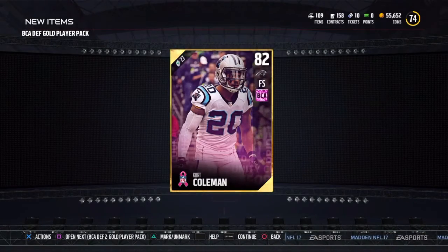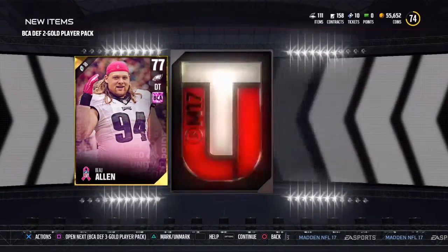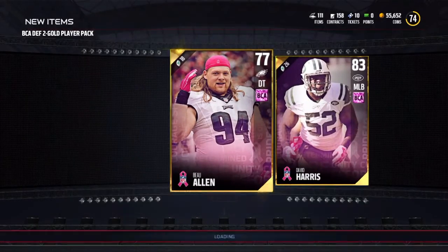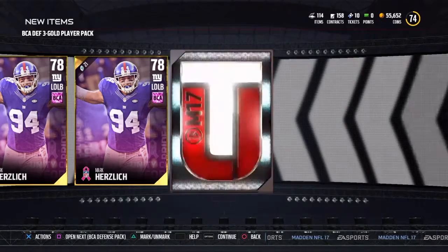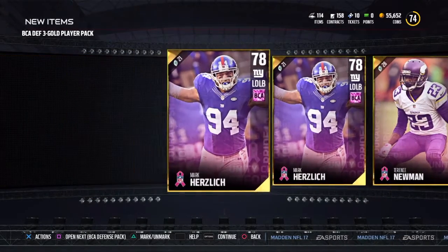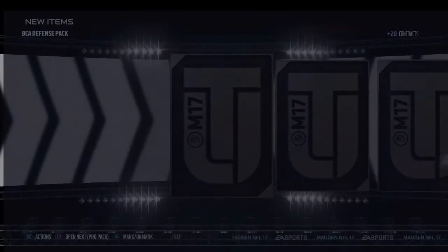Kurt Coleman — we don't have his card yet, that's good enough for me. Allen, not bad. David Harris, not bad. No dupes yet. Coming into the three player gold pack. Herzlick — we just got two of them back to back. Got a Terrence Newman, not bad. Moving on to the next pack.